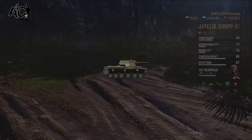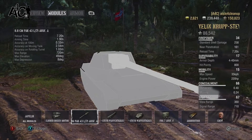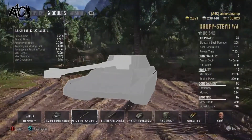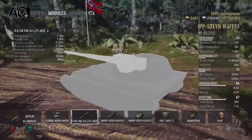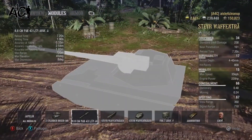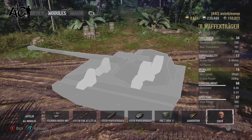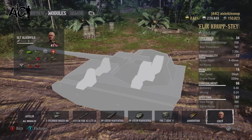The 8.8cm PaK has 8 degrees of gun depression, available over the sides and rear but not over the front, since it's a rear-mounted turret. You want to make sure you're getting into good positions to use that gun depression. A lot of times I'll pull into an area backwards so that my camo net is set up and I can shoot from there. View range is 360, so not a lot — the binoculars will definitely come in handy.